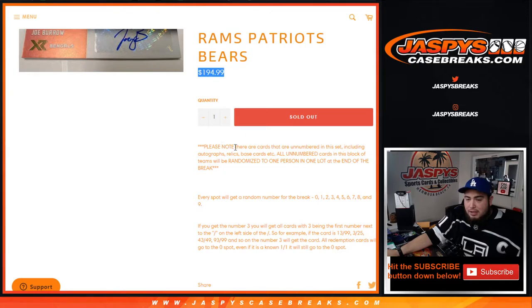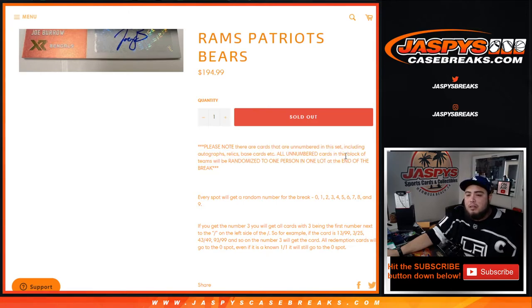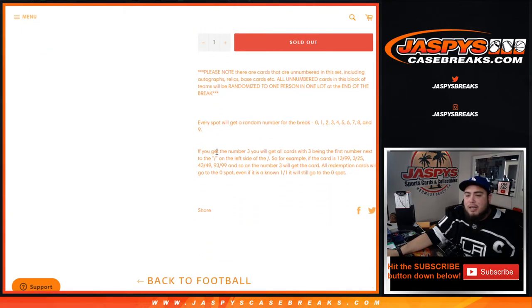Please note that there will be cards that are unnumbered in this set, including autographs, relics, and base cards. All numbered cards in this block of teams will be randomized to one person in one lot at the end of the break. And again, of course R&B style — so everybody gets a random number from zero through nine with each spot purchased.